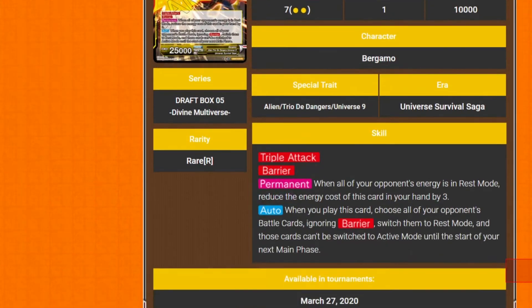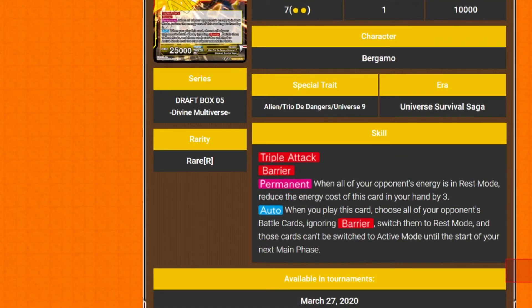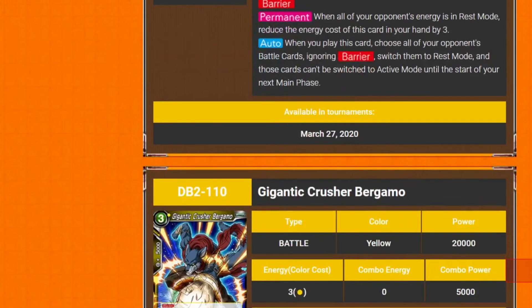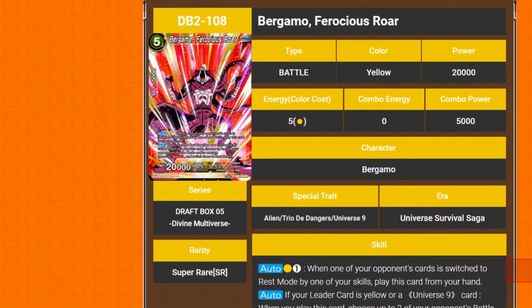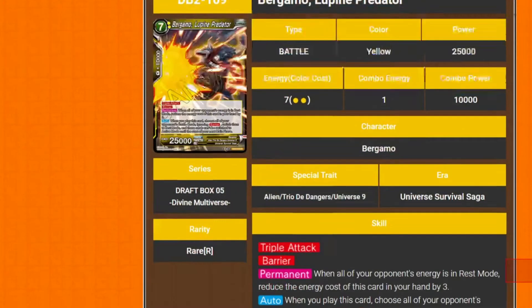It's 7 cost, 2 yellow, 25k, triple attack — which is good — and barrier. Permanent: when all your opponent's energy is in rest mode, reduce the energy cost of this card in your hand by three. That is very good. When you play this card, choose all your opponent's battle cards, ignore barrier, switch them to rest mode, and those cards can't be switched to active mode until the start of your next main phase. That is disgusting. Especially if it can come out for that cheaper cost. You could pay four to bring this out, plus pay two on top of that — so for six energy you could get two bodies on the board, and this targets energy while this targets battle cards.